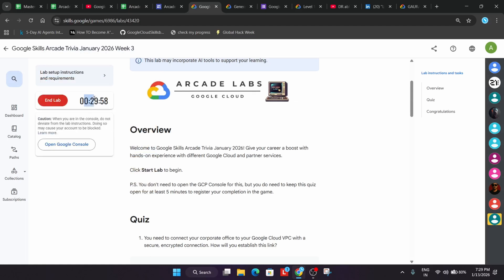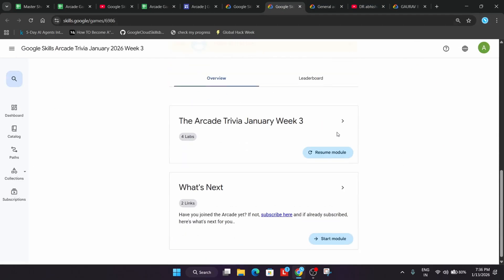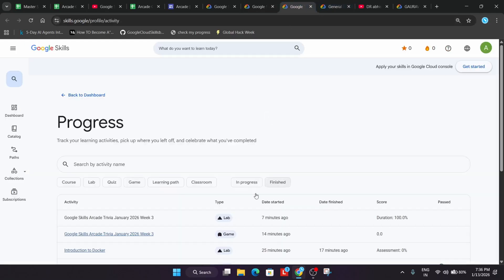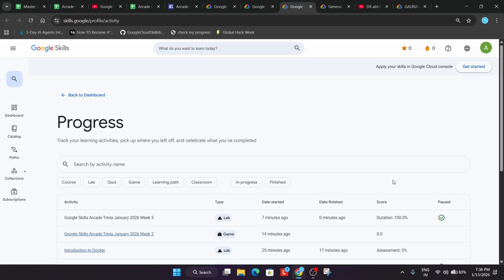Wait for the lab to run for at least four to five minutes. After that you can check whether you have earned the badge or the lab is marked as complete. Click the back arrow and you will see a checkmark on the lab. Alternatively, click on your profile, go to Progress, and it will show 100 out of 100. Once it shows that, come back to the lab and refresh — you will see it marked as passed.